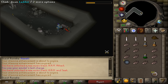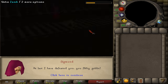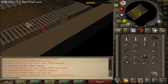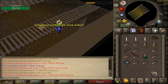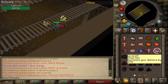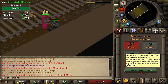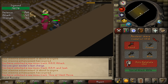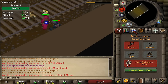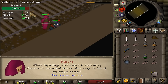Once we climb down the ladder, first attack Sigmund with your regular weapon. After this little cutscene, attack Sigmund again so he uses Protect from Melee. Then turn on your accuracy prayers — for example, Improved Reflexes — and maybe also use an attack potion, because your next attack needs to deal damage. For maximum accuracy, use the special attack of the Ancient Mace. This should drain his prayer points. Then just kill him normally.